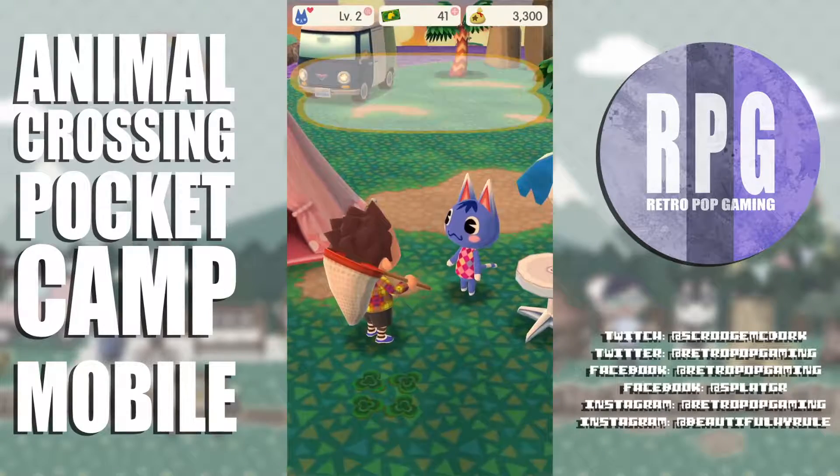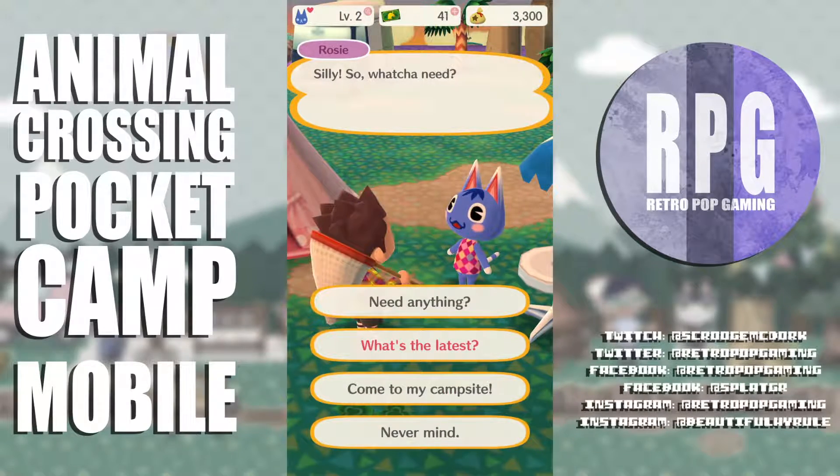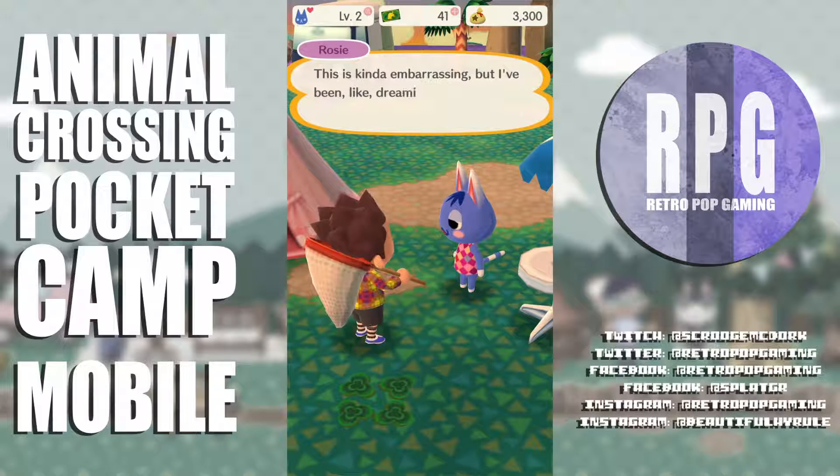Rosie wants a butterfly, which I happen to have — wait, I don't have that butterfly anymore. Let's just invite her to my campsite. She says this is kind of embarrassing but she's been dreaming of the day I'd invite her — someone's got a crush!